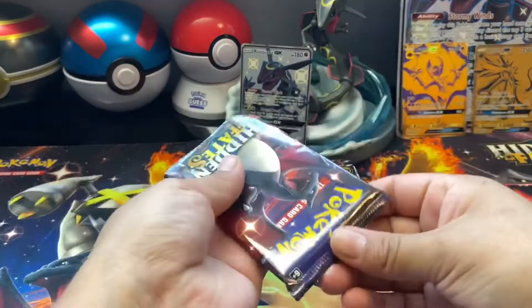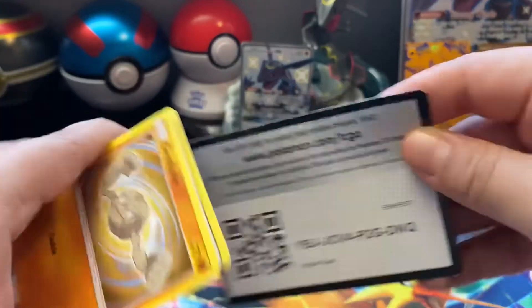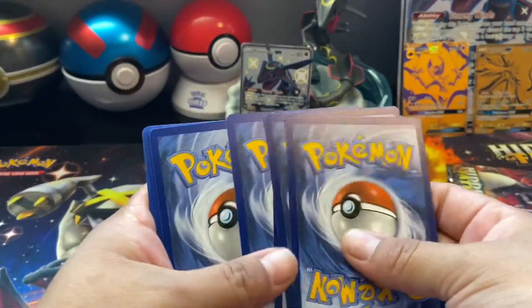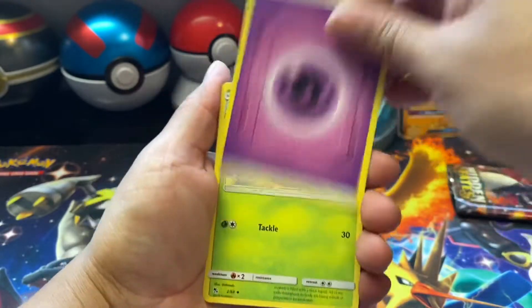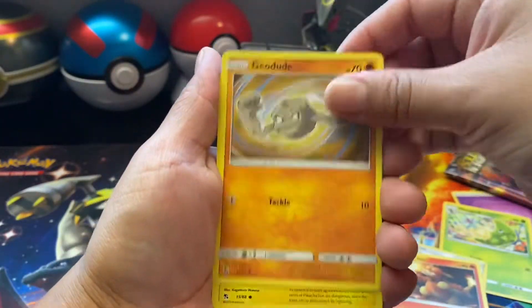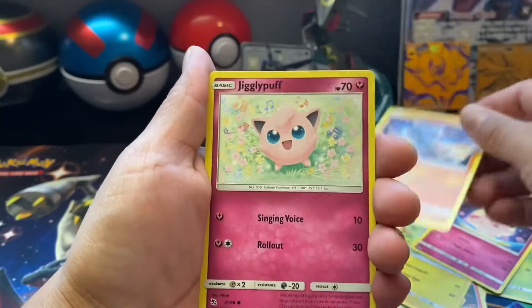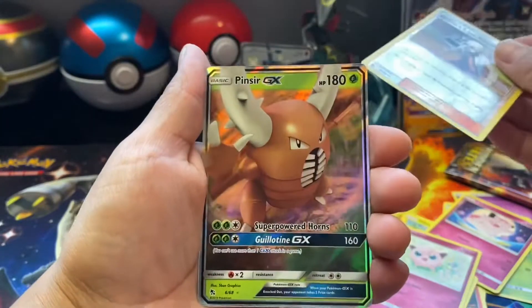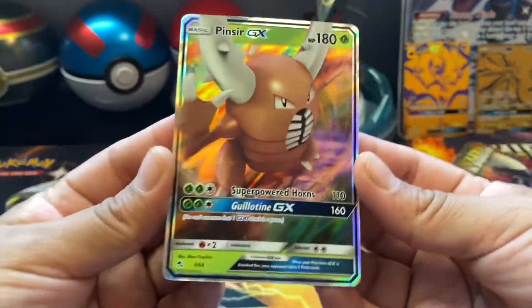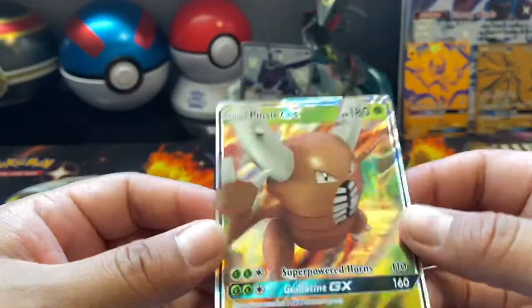Okay, let's start opening the packs — here we have the first one. A couple days ago we opened the ultra premium box, and we pulled a Pinsir GX. Great, at least we pulled a GX.